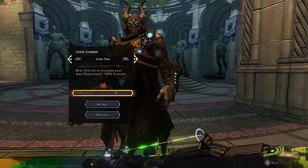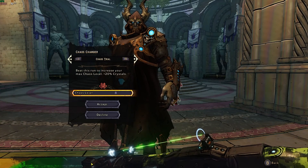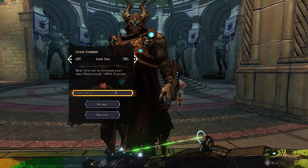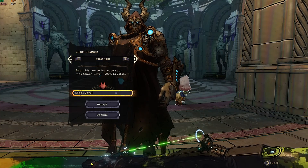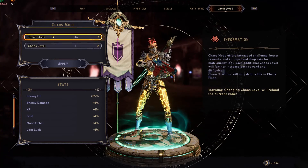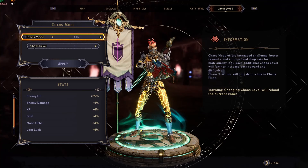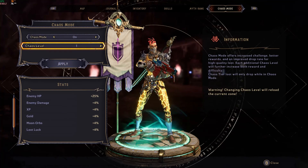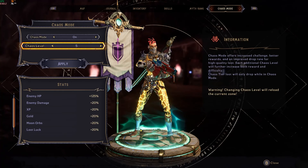There's also your Chaos Trial run, which is basically the end-game progression for Tiny Tina's Wonderlands. Completing the Chaos Trial run for the first time will unlock Chaos Mode for your game. Chaos Mode basically buffs the world around you, raising the difficulty of your game.